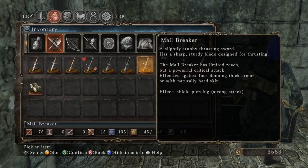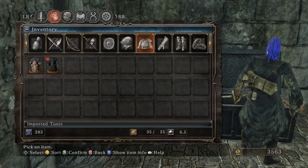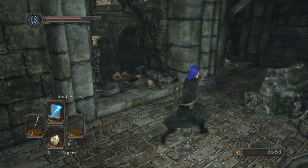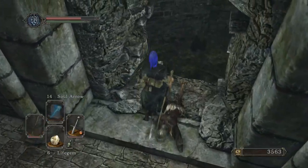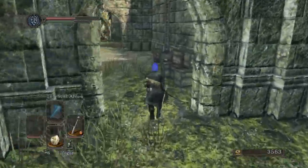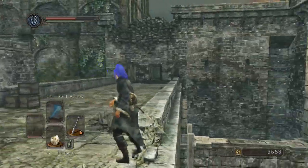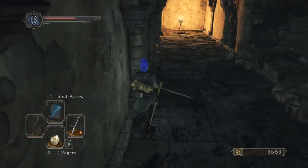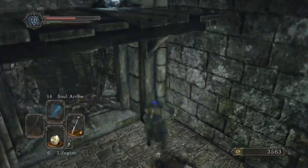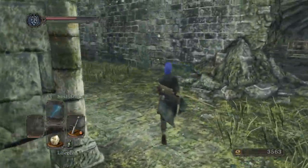A slightly stubby thrusting sword has a sharp, sturdy blade. The Mailbreaker has limited reach but effective critical attack — effective against foes donning thick armor. Can shield pierce with its strong attack. Helmet worn by Drang-like Infantry. I'm gonna try to get that item again because I don't know what it is. In the old game it was — I don't remember. Probably has the most amazing lore on it.